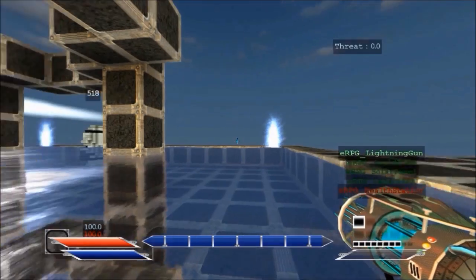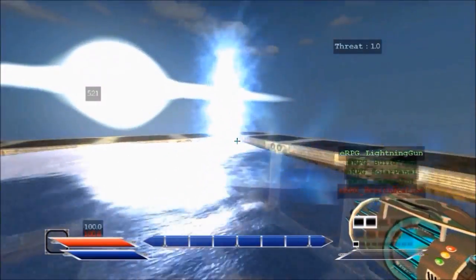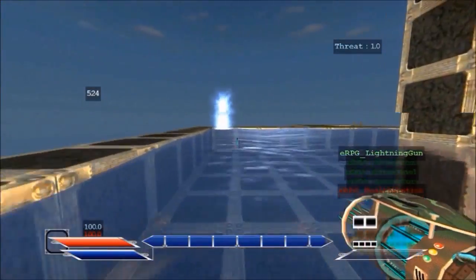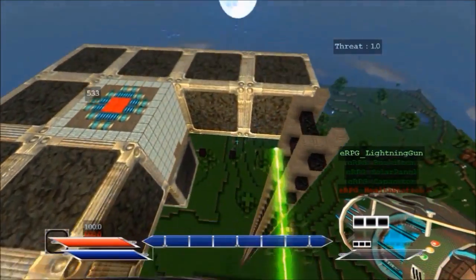Before you activate this mode, the best thing for you to do is build a stairway or a ladder from the top of your spawn. Because high drops kill you. So before activating, make sure you've got them in hand.